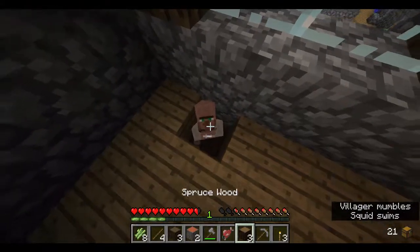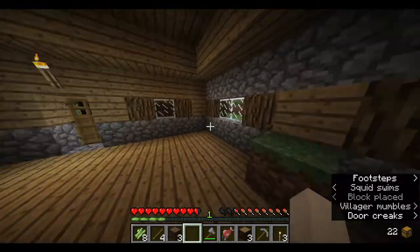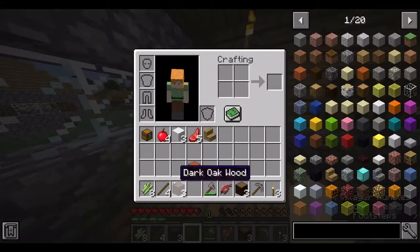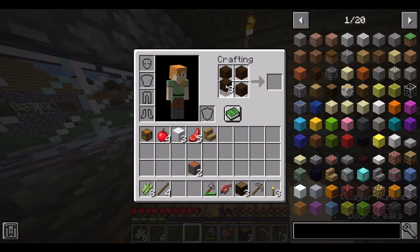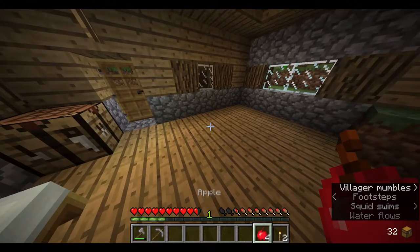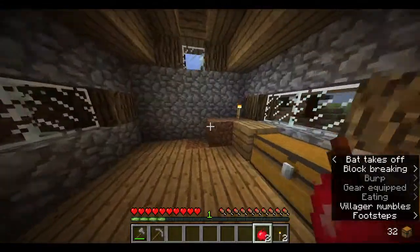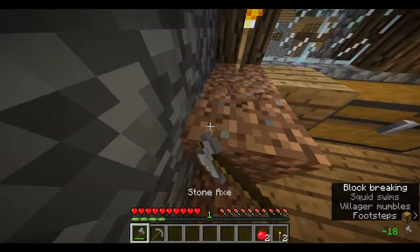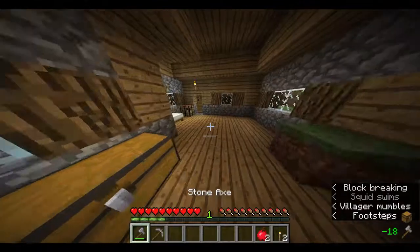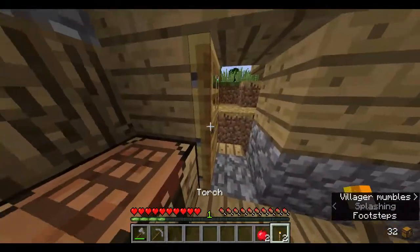Let's make a crafting table. I'll come back when I've done the basics. So I've made a few things, and apparently this villager has a Mending book to trade, which is probably the best enchantment — a very good find.